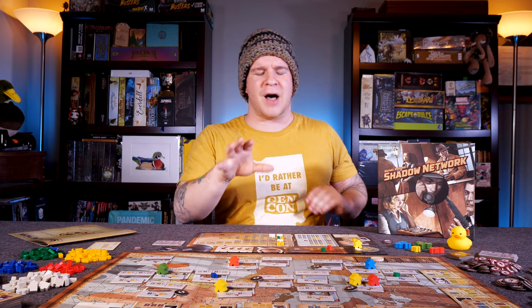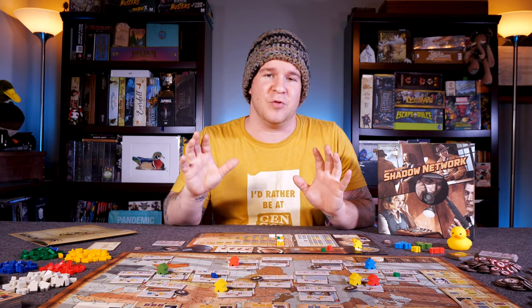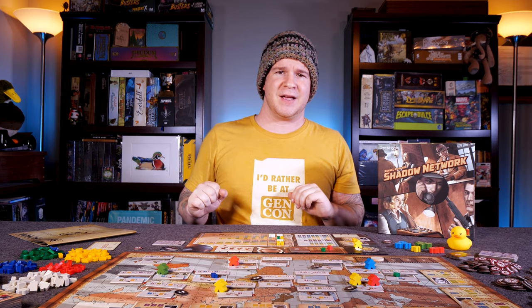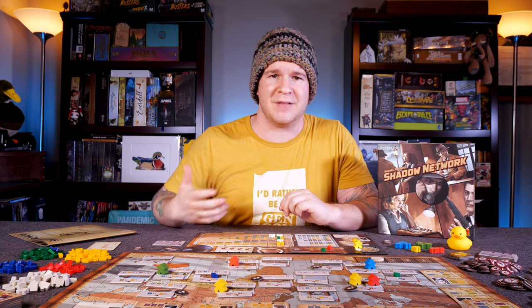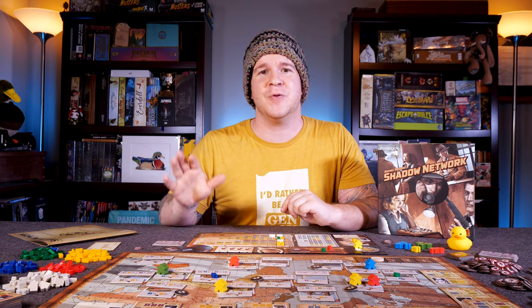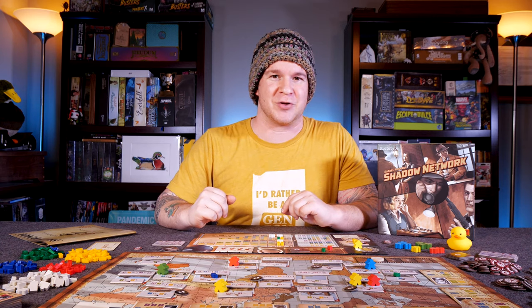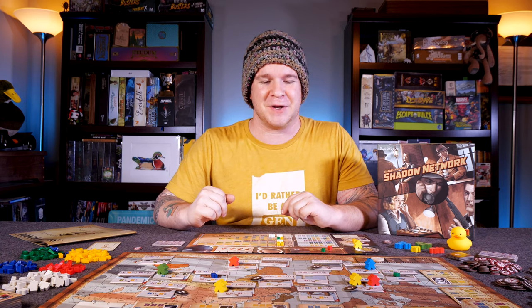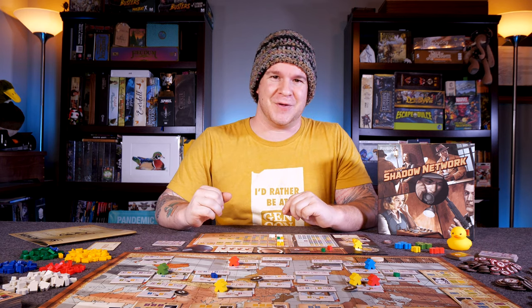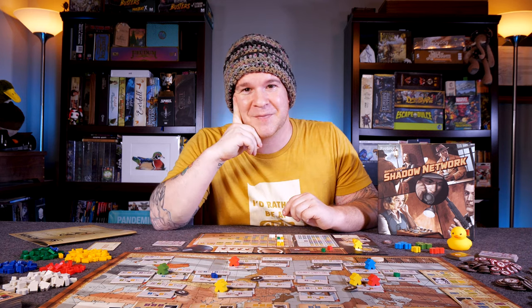This game has a lot of good things going for it in a simple dynamic package. So if you like worker placement, if you like set collection, if you think the theme of this seems intriguing, swing over to the Kickstarter page, dig into it a little bit, let me know your thoughts, and feel free to ask any questions you have down in the comment section below. And if you do end up deciding to back Shadow Network, make sure you leave a quack over in the Kickstarter comments — I'll be there doing my very best to respond to you. Hopefully you've enjoyed this preview. Remember to do the important thing: get out and play some games, and I'll see you next time.